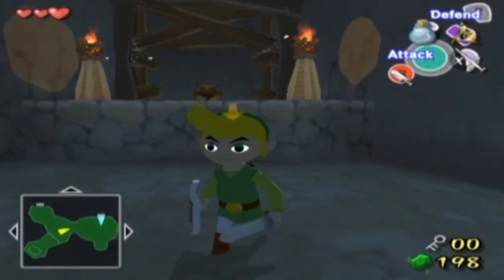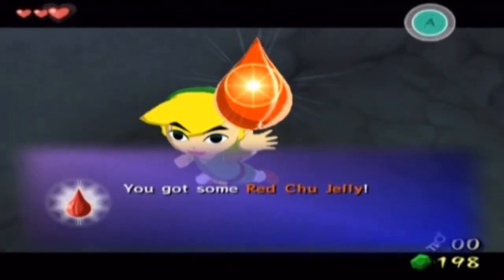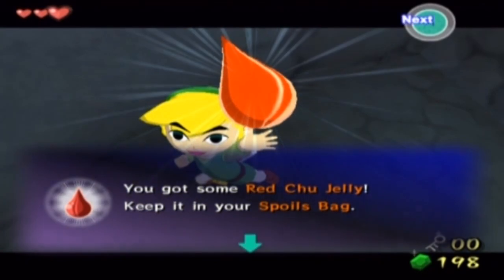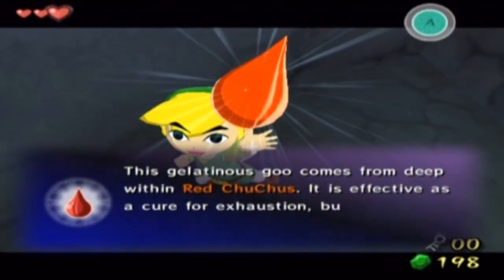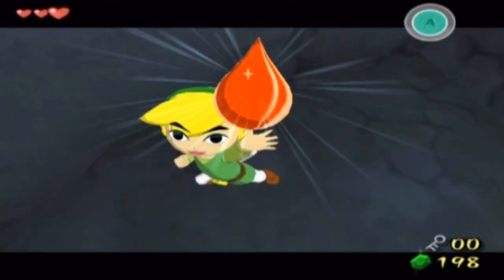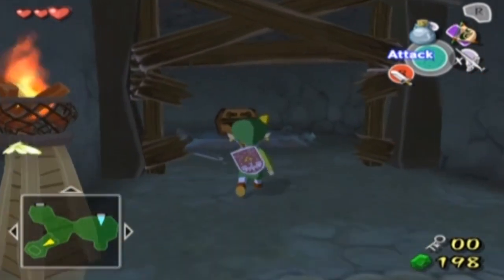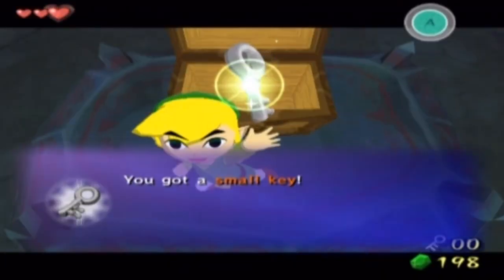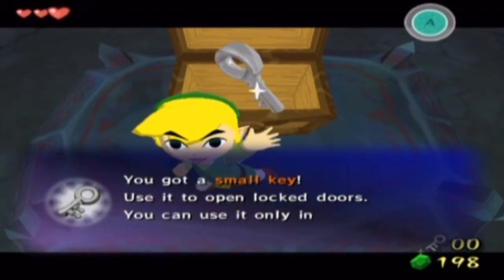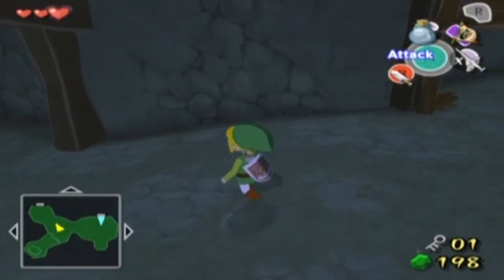I got ambushed but managed to stay damage free. Here is our first chu-chu jelly of the game — red chu-chu jelly — goes in our spoils bag. We can sell it to Beedle; he buys pretty much anything. He's got too much time and money on his hands. What's inside this chest? Another small key — not bad. My guess is we'll use it immediately.